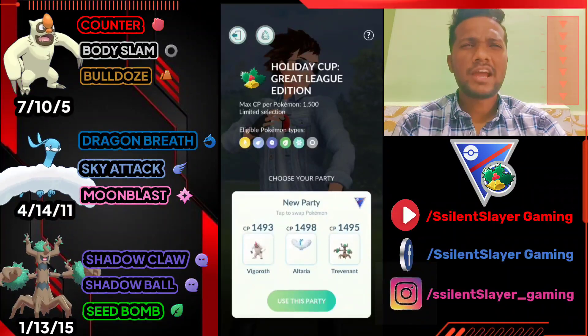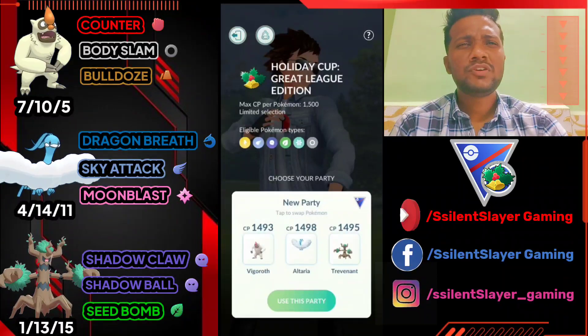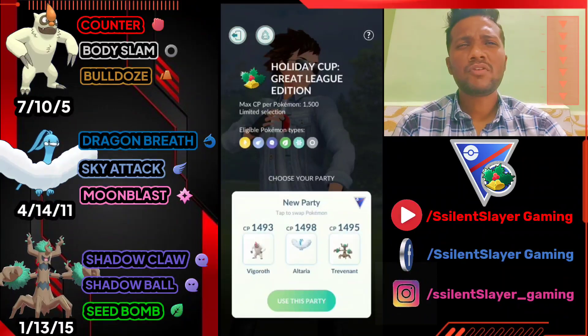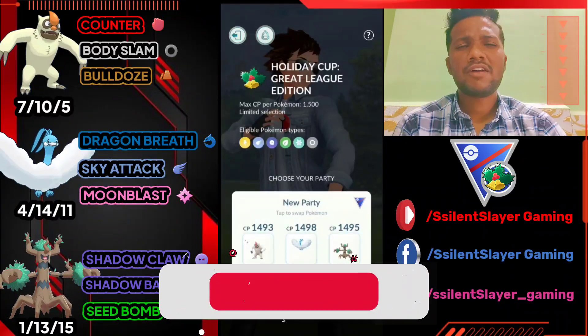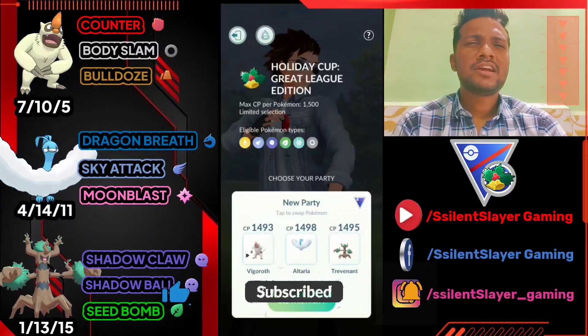In Holiday Cup you can only use Electric, Flame, Grass, Ice, Normal, and Shadow types. In today's video we have our first team: Vegrowth, Altaria, and Trevenant. I'm going to use Vegrowth as the lead, Altaria as safe switch and coverage, and Trevenant as the finisher.